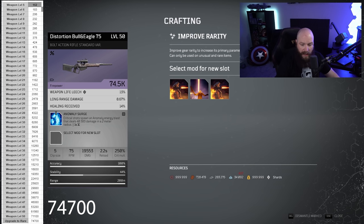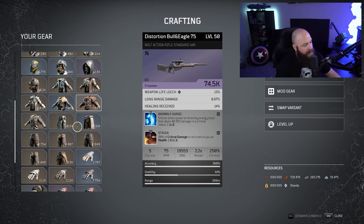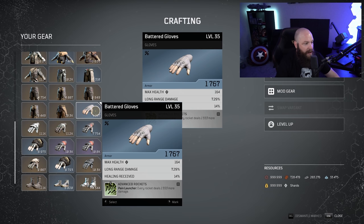We get to 50 — that's max level — then I improve the rarity, and it's at 74.5K. My chart says 74.7K. There's a small variable because the math is percentage-based and you can lose or gain a little bit, but this is very close in terms of accuracy. Sometimes it'll be about 200 over or 150 under, but overall it doesn't change the net result much. That's the weapon test done — let's do the same for the glove.